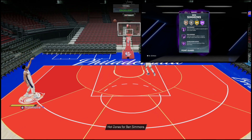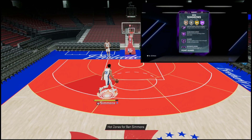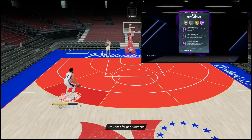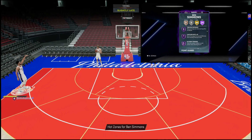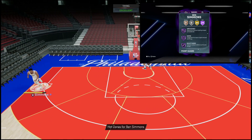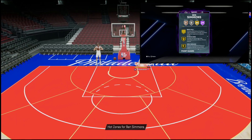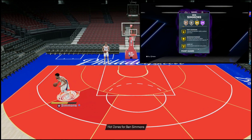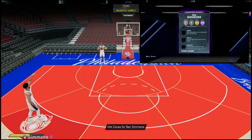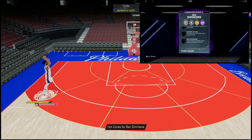Most people who can afford Ben Simmons are going to run him at the one and likely run Michael Jordan or Luca at the two — that's how you get super cheesy with your lineup. He's also got Hall of Fame clamps, defensive leader, interceptor, intimidator, posterizer, pogo stick, tireless defender. Both him and Yao Ming get Hall of Fame limitless spot up right out of the box — that's just disgusting. Also slithery finisher, downhill, handles for days, set shooter, quick first step, unpluckable, sniper, bullet passer, ankle braces, floor general, menace, ball stripper. This card basically has the full package, including gold brick wall. It's honestly better to talk about the badges he's missing.